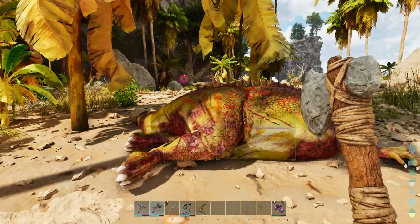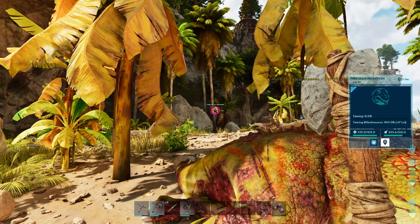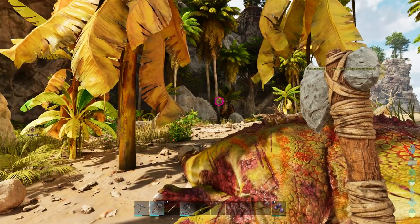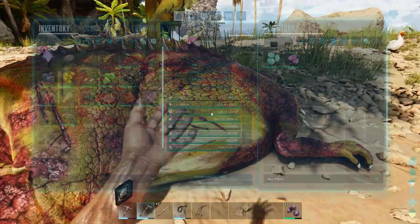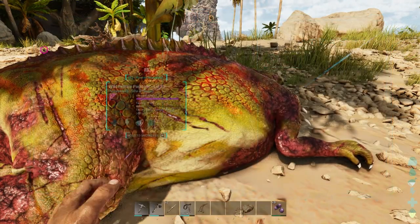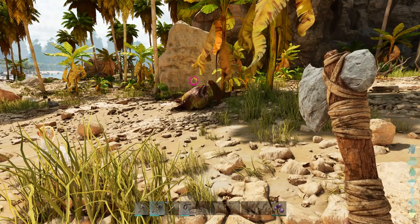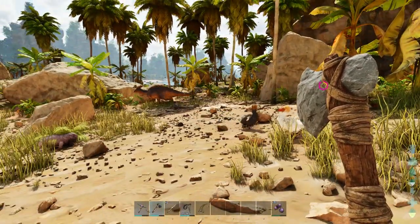The torpidity is what it's called in the actual creature down here. If that empties up, then that means it's going to wake up. You have to use narco berries, and then of course tranqs which we'll get into later. The gold bar is going to be the actual tame progress. As the parasaur gets hungry, it will eat some of the berries to get that back up. So we'll give that a little bit of time to tame up — and that is just going to help us get berries faster. Parasaurs can also do a little sonar ability that kind of tells you if enemies are around.